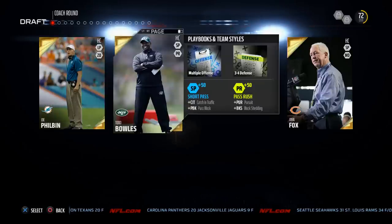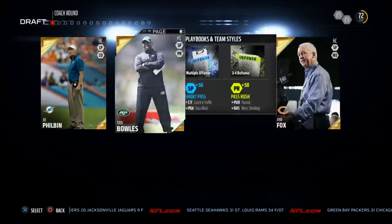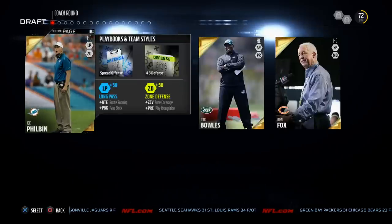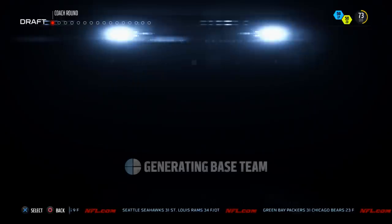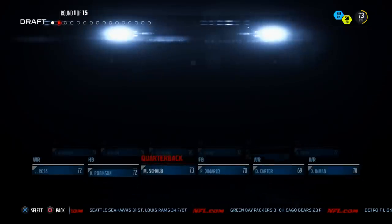Today's video is going to break down some Draft Champions gameplay. My name is Cody Bauer and we're going to talk about the Draft Champions game mode. When picking the coach, the main thing you want to look for is what kind of playbooks they've got. We're going to go with Joe Philbin because he's got the spread offense with a 4-3 defense, which is my primary defense this year.